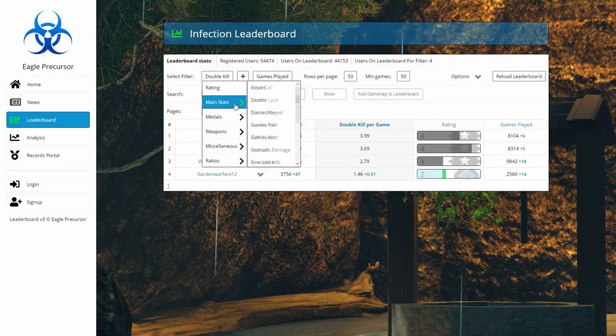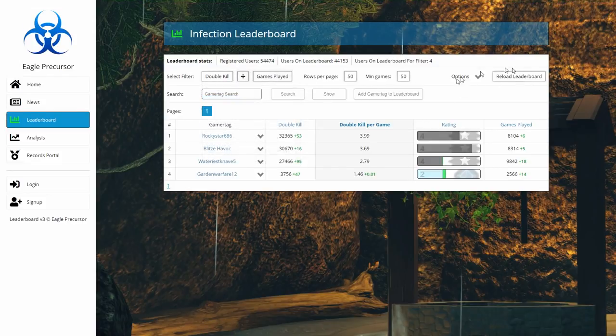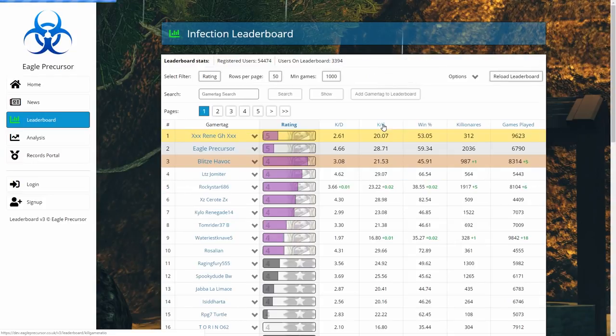You can also drag games played directly into the main stats area. If you go to main stats you can drag games played on like that.